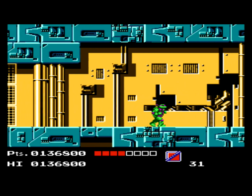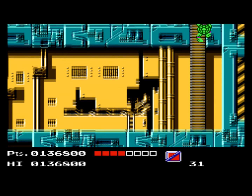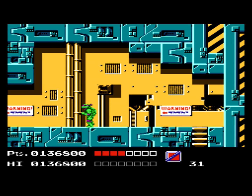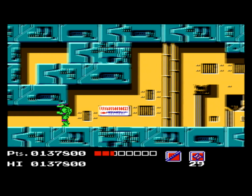Once you're finally able to get through, there will be a few more helicopter guys, and then you can climb the ladder — and it's time for the only miniboss of the Technodrome level. The miniboss is one of those jetpack guys. Throw two shurikens at him and he's done. And now it's time for the final boss battle of the game: Shredder.